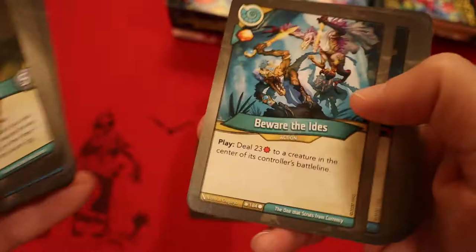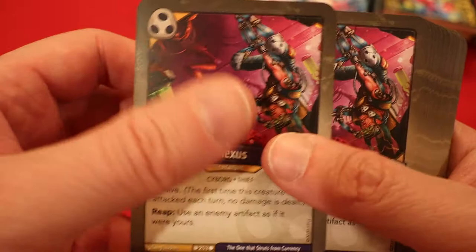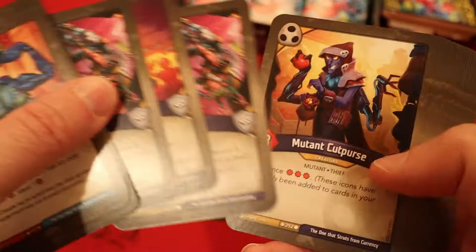Counting creatures: 1, 5, 10, 15. Fifteen total? Okay, so that means there was an average of six across each house. Let's look at that. Seven creatures in Logos and five in Shadows. Respectable, not bad at all.